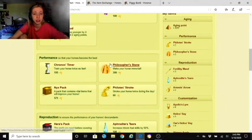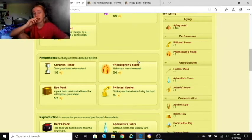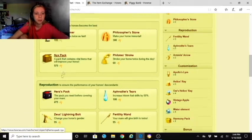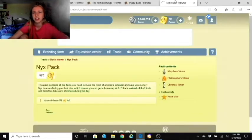The Chronos Timer will train your horse twice as fast in all categories — training, riding, and competitions. The Philosopher's Stone makes your horse immortal, letting them live to 70 or even 203 years old, which is amazing. The game puts a Philosopher's Stone on your first two horses for free. The Nyx Pack includes the Philosopher's Stone, Chronos Timer, Nyx Star, and Metamorphosis Arms.